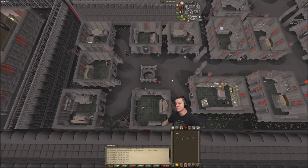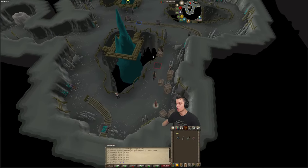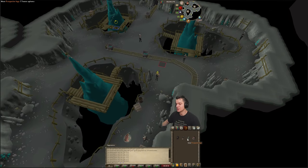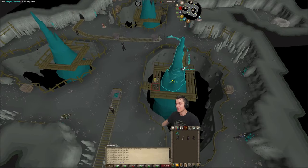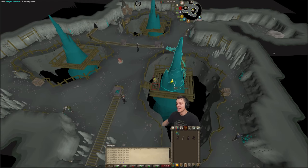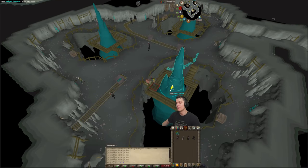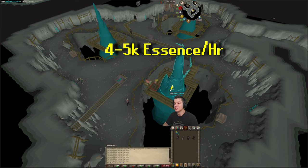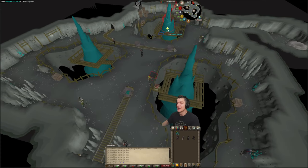That's how you basically get to the mine. Once you're here, you want to make sure that you have a pickaxe in your inventory or equipped. I also like to bring the Prospector outfit just to further increase my mining gains here. Then you want to click on the rock that has this cute little swirl around it, and you'll start mining these Daeyalt Shards. This rock will actually switch to another location every 60 seconds, so you'll have a full minute of AFK time here, which is very nice. You should expect anywhere between 4,000 to 5,000 Daeyalt Essence mined per hour, which will also give you about 9,000 to 10,000 mining XP per hour, so it's a nice little passive mining XP as well.